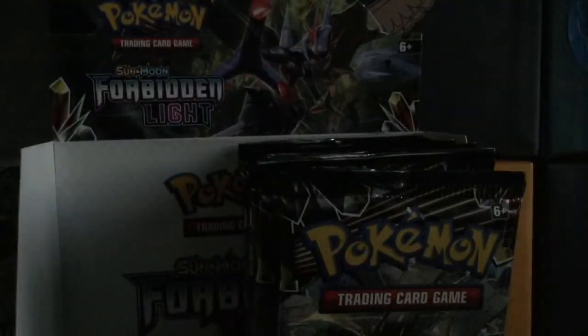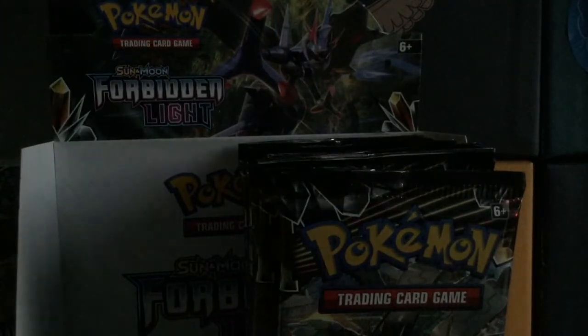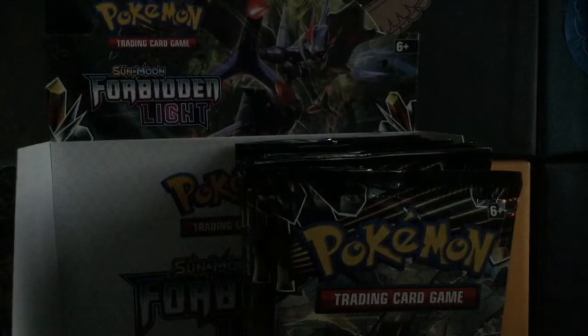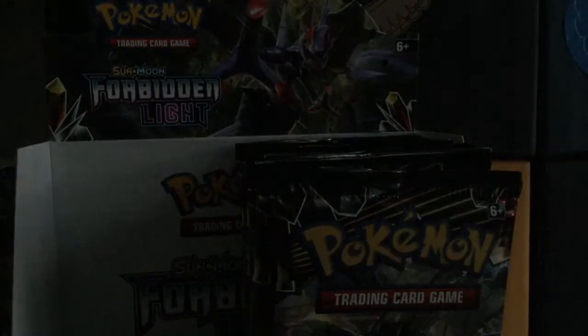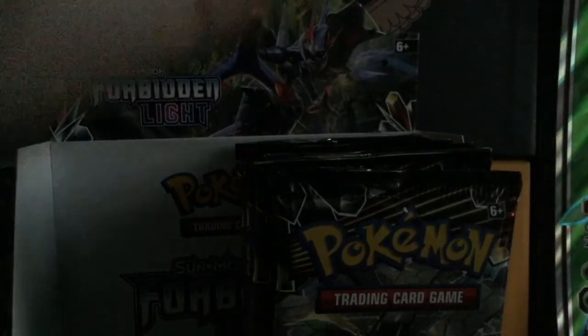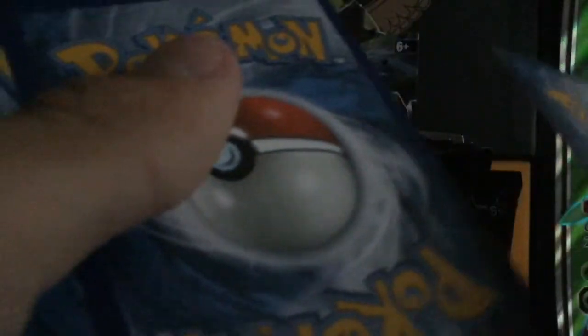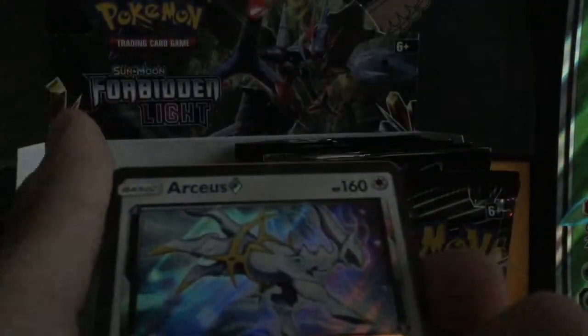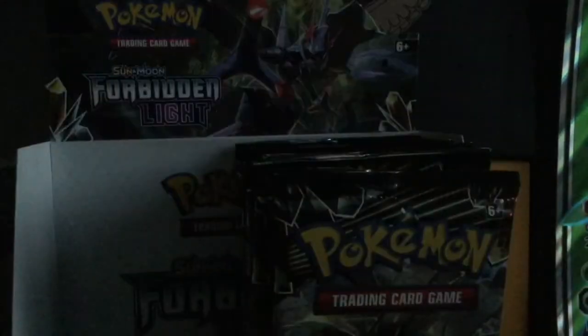Needed this card, I needed this card as well. Come on, I hope I get an Ultra Beast Full Art. Here's the code. Three to the front. So we got Water Energy, Lysandre Labs, Mesprit, Ultra Space, Furfrou, Goomy, Dewpider, Fennekin, Pancham, an Arceus Prism Star, and a Delphox Holo Rare. I already pulled this card, so whatever.